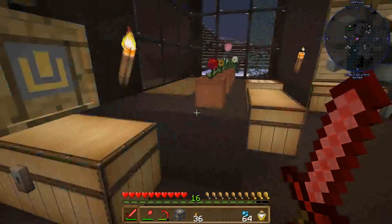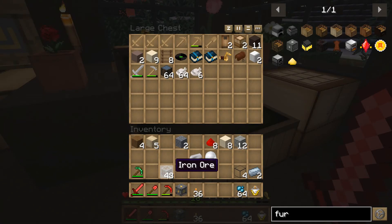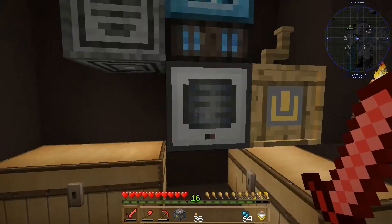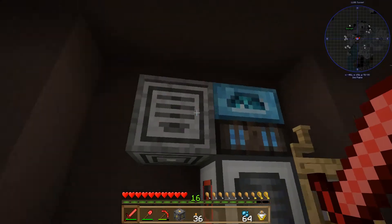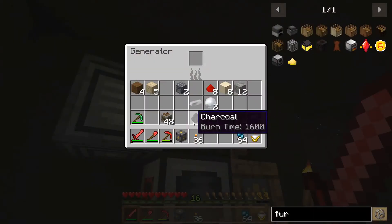We got a ton of bone meal now, so anytime I want to grow some trees we can. I'm going to hold off putting this iron in — I want this to get all the way full to see if once that's full, this will start filling up. Yes it will — yes it will. So if I put that in there now, it's going to cook it. I should get some charcoal over here. Yeah, I get the normal output.